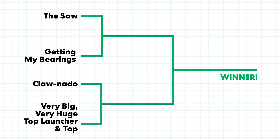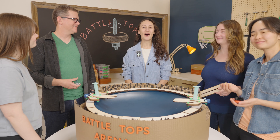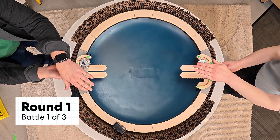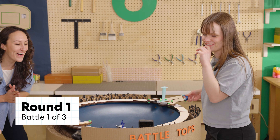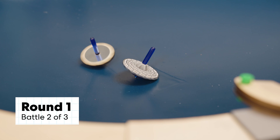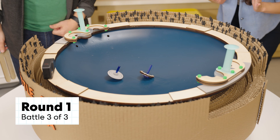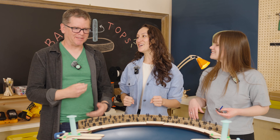It's competition time! Round one: Barley and Jasmine take their places — The Saw versus Getting My Bearings. Three, two, one, go. They're hitting, they're fighting. Three, two, one, go. Three, two, one, go. The winner for round one is Barley — congratulations, you're moving to the final round.